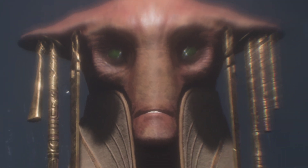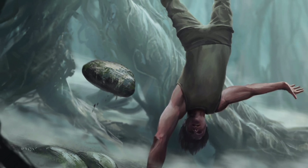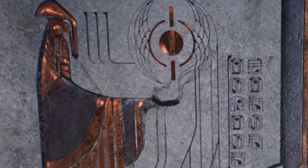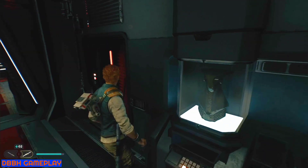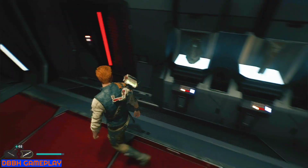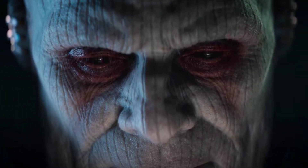At number ten we have Zeffo relics. In case you didn't play the first game, the Zeffo or Zeffonians were ancient force users native to the planet Zeffo who called the Force 'Life Wind.' They eventually went extinct after a significant portion turned to the dark side. Jedi Master Eno Cordova discovered a trail leading to their secrets across planets like Kashyyyk and Bogano. In a hallway near the bottom of the senator's ship, we can see three Zeffo artifacts — a large statue like in Fallen Order, a unique middle piece, and a Zeffo head on the far left.